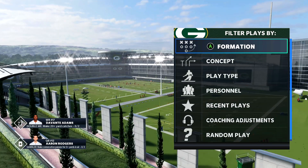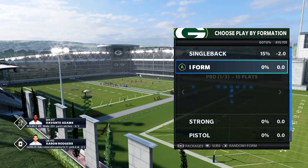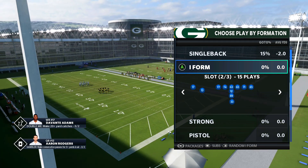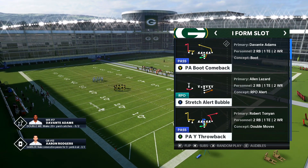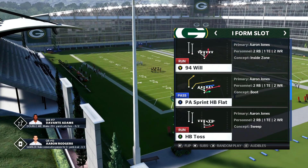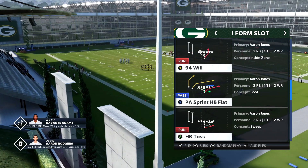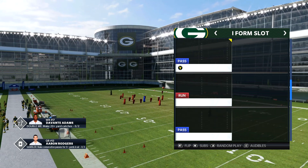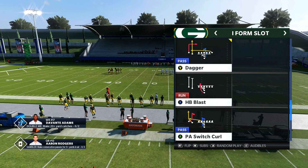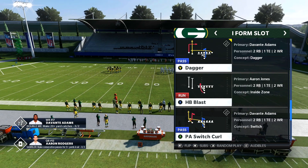We're going to be back in the Packers playbook. It was a unanimous decision — people wanted more plays from the Packers, so let's just do it. We're going to be in I Form Slot. Now this one has some pretty good run plays: it's got stretch, it's got toss — though I don't really run toss. If I'm going to do anything outside to the right it's going to be stretch. You also have the halfback dive alert bubble and halfback blast. These are good run plays.